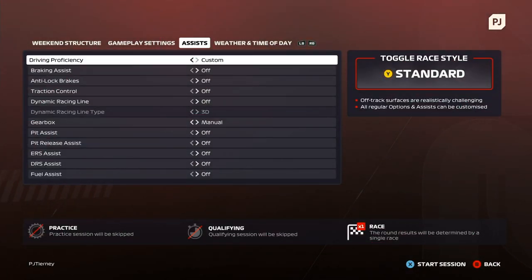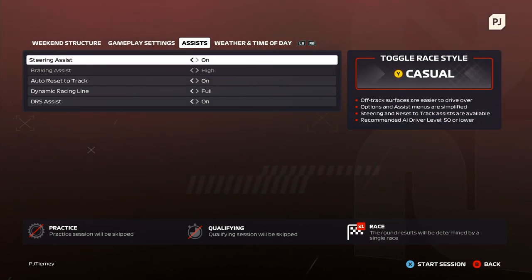One of the big new features in F1 2020 is the ability to select two different race styles: Standard and Casual. Standard is what you're used to from previous games — the full, realistic Formula 1 experience with complete control over what options you wish to use. Casual, on the other hand, is specifically designed to help new players, making it an excellent choice for beginners.